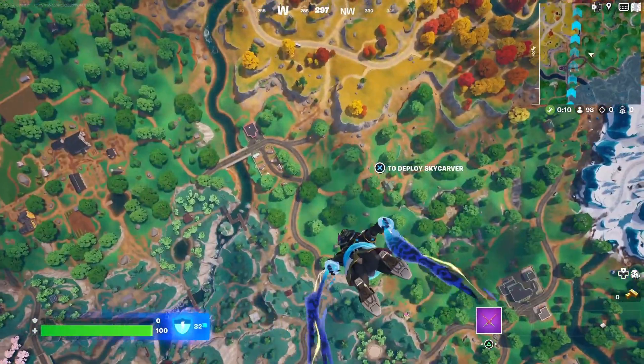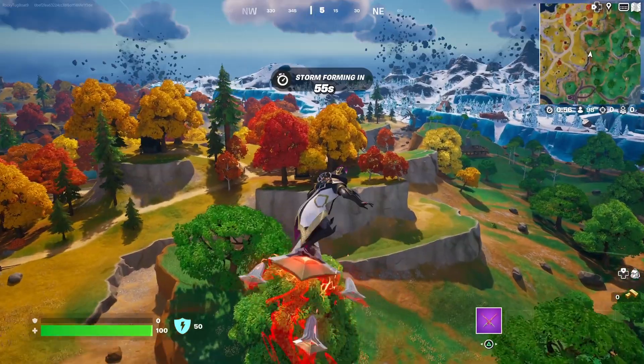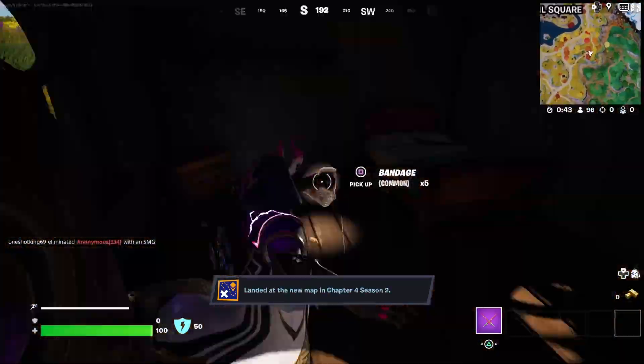This is the Sky Carver glider — you're riding on some swords, looking cool. Fortnite definitely did a good job with this skin. It doesn't come with any emotes or anything like that, but it does have cool pickaxes that remind me of some other pickaxes we've had before.